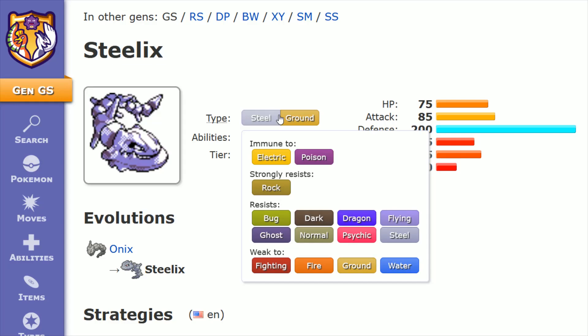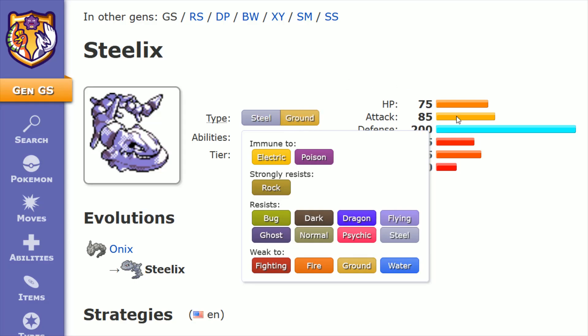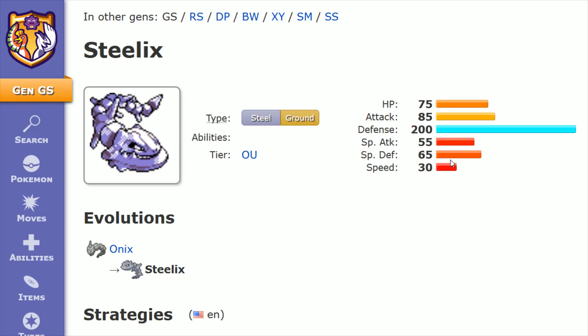The silver lining to being weak to fighting and ground is the fact that Steelix has an extremely high defensive number. But if you're hit by fire or water-based attacks, given the fact that Steelix has a very low special defense, those are going to be the situations where your Steelix finds itself in a very tough matchup.